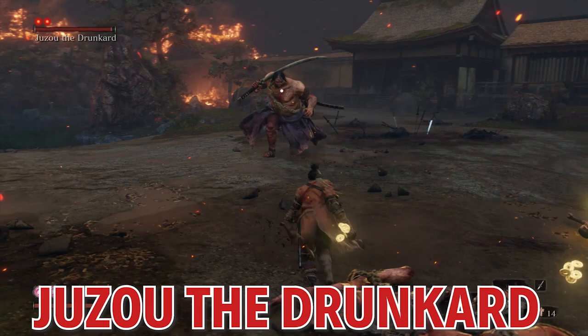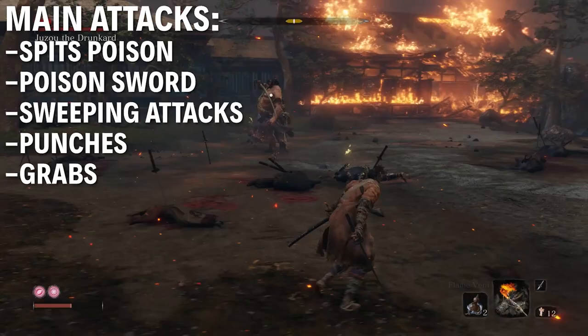Hey everybody, welcome back to the Sekiro Boss Guide. In this video I'm taking on Juzu the Drunkard. This guy is in the Harada Estate, the main hall.